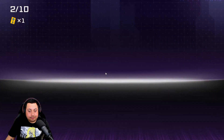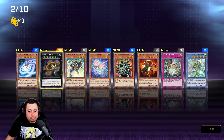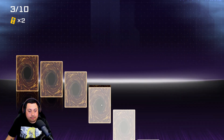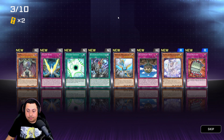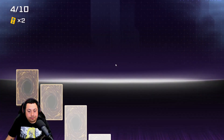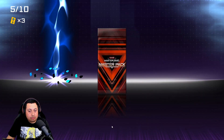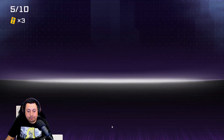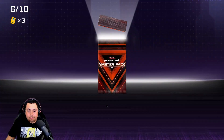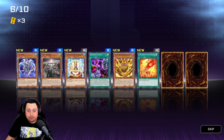Got a shiny pack — something good. Oh dang, that looks crazy — secret rare, I don't know what it does. Nothing much. Halfway done. Exodia — sick!